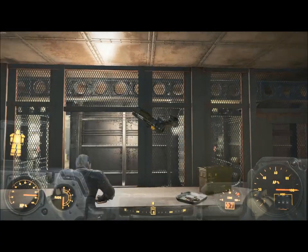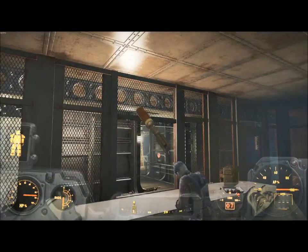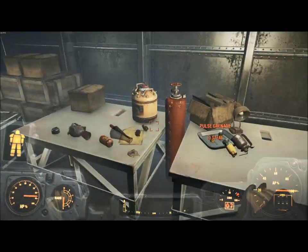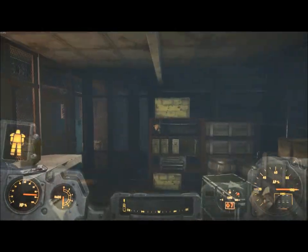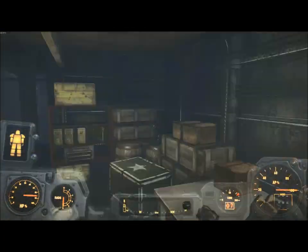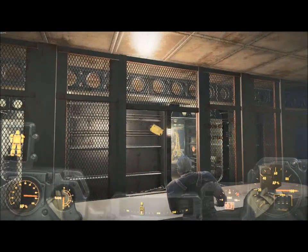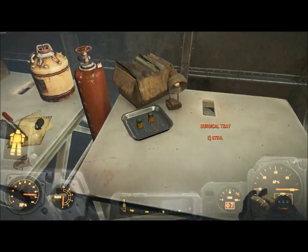The reason I brought Paladin Danse to Sanctuary Hills is that I don't want to ruin my relationship with him and I don't want him to refuse to travel with me. By leaving him and making him go to Sanctuary Hills, I don't have to deal with him being like 'that's not a good example for the Brotherhood' or whatever.